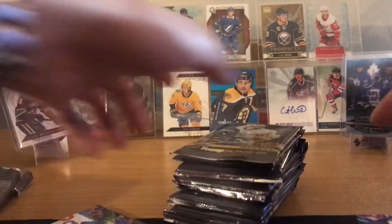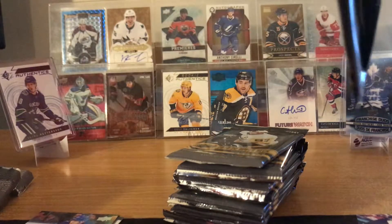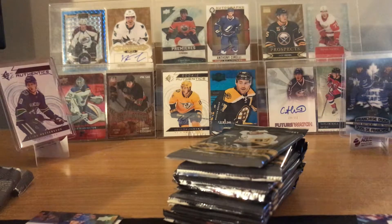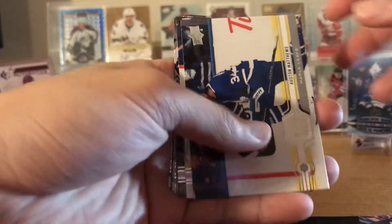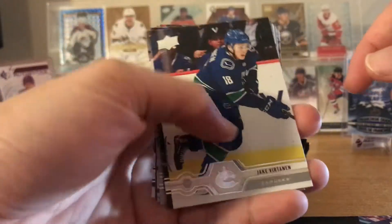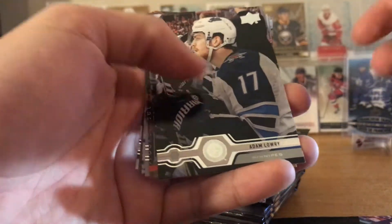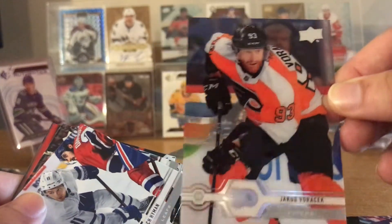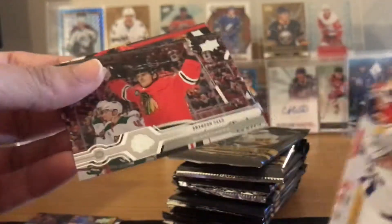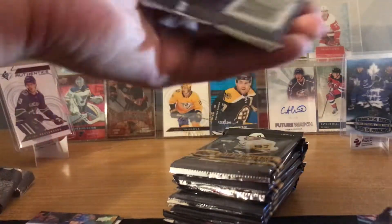Alright, let's set up here. Pack number one for my friend. We got Auston Matthews, Jake Virtanen — doing pretty good this year. Adam Lowry, Anthony DeAngelo. Oh, Clear Cut — but it's a base Clear Cut, Jacob Voracek. Zach Hyman, Brandon Sutter. Could have been a better base card — doesn't even look that nice, just a standard photo.